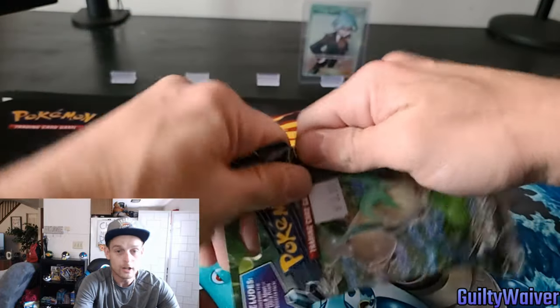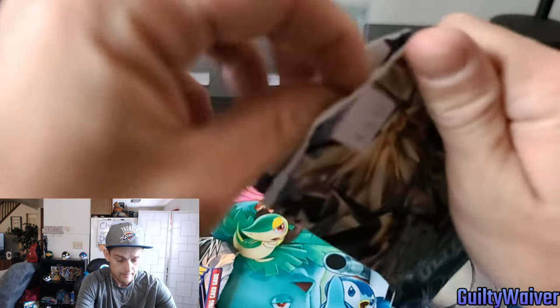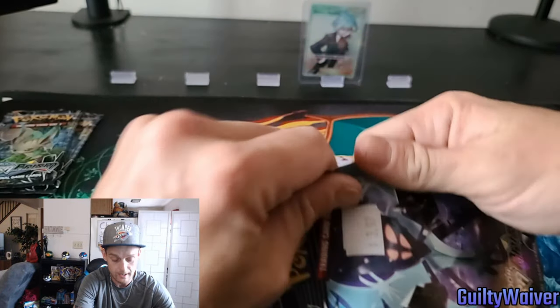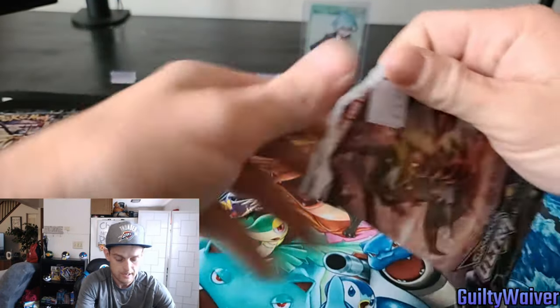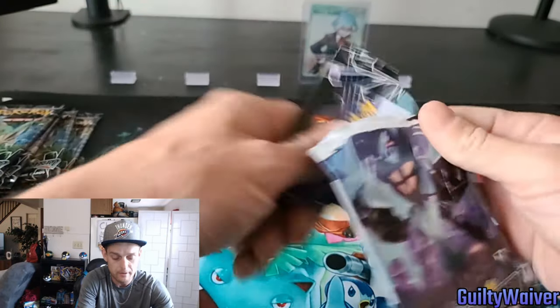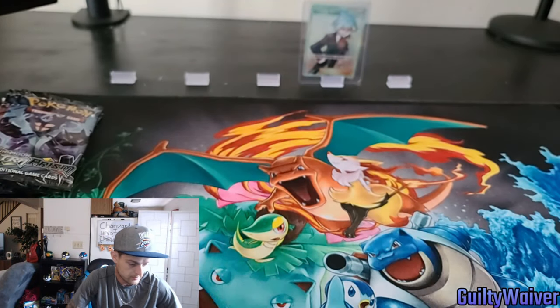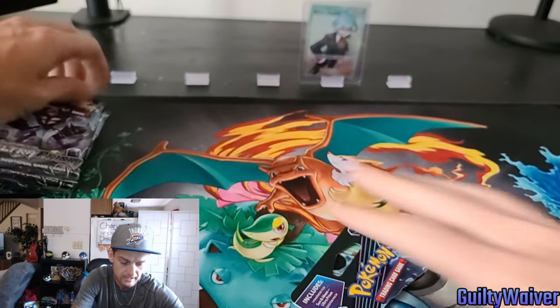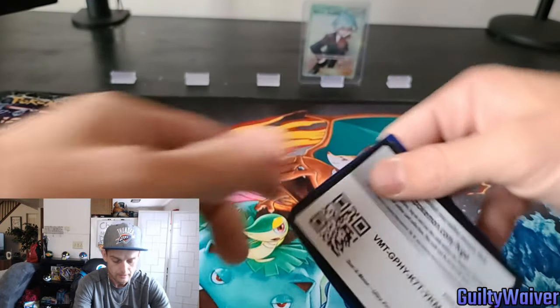Moving on to Ultra Prism — we're gonna open up the Leafeon pack first. We actually have another Leafeon pack in there! We have three Leafeon packs, guys. Wouldn't it be dope if we pulled the Leafeon out, or a rainbow, or anything — that would be really dope. I believe there's only three or four pack arts in this set. These Ultra Prism packs are where it's at — let's not waste any time. There is your code.